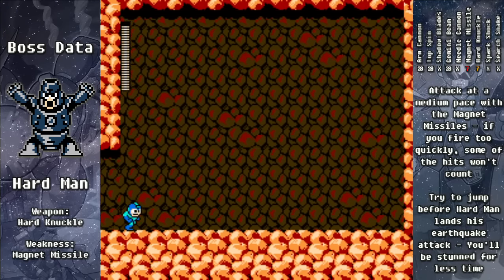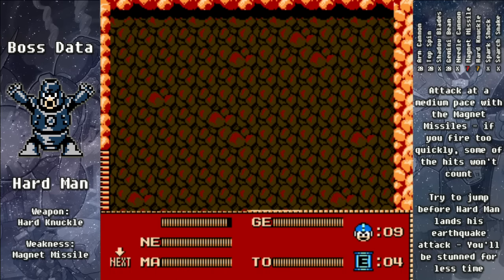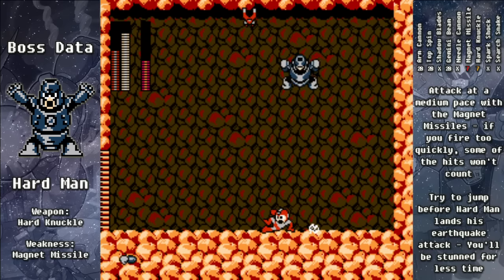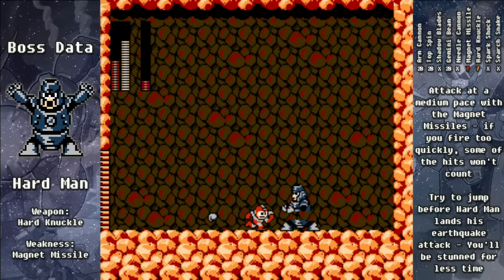This is Hard Man. We're going to equip our Magnet Missiles, but you don't want to shoot him off too fast — he gets a few invincibility frames between each hit, and if you shoot too quickly you'll waste ammo, and you don't get a ton of energy on the Magnet Missiles. Ideally you want to be jumping when he does the earthquake attack, which will minimize the amount of time that you're stunned. Just a few shots of the Magnet Missiles will take Hard Man down.